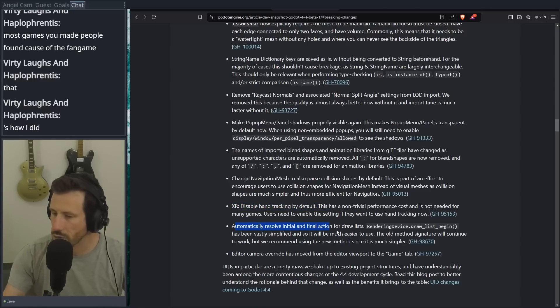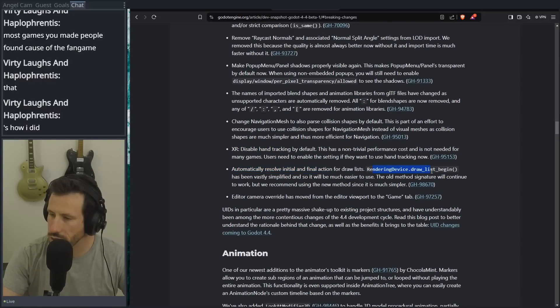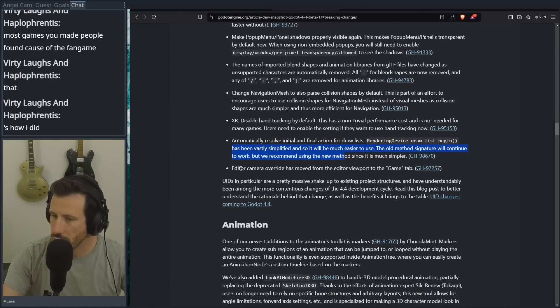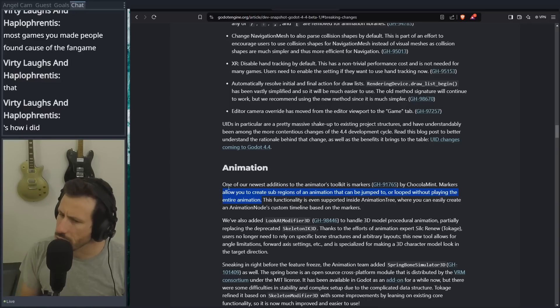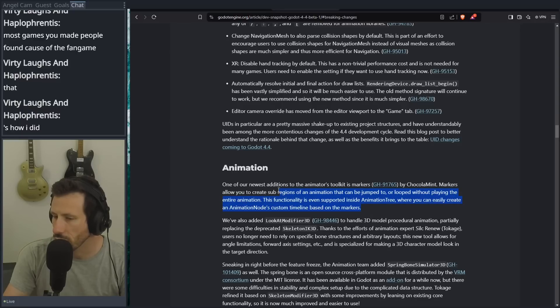Disable hand tracking by default. Automatically resolve initial and final actions for the draw list — rendering device draw list begin has been vastly simplified. Edit the camera override has moved from the end of the viewport to the game tab. This is interesting. Animation markers — markers allow you to create sub-regions of an animation that you can jump to or loop without playing the entire animation. This is big. I was having an issue the other day where I had an animation for changing weapons but the animation from Mixamo was way too long and I had to go into Blender and cut it down. So if I was able to make a marker in Godot, then maybe I wouldn't have to do that — I could just clip the bit that I want to use. This functionality is supported inside the animation tree where you can easily create an animation node's custom timeline based on the markers. That's exactly what I would have done now that this exists.